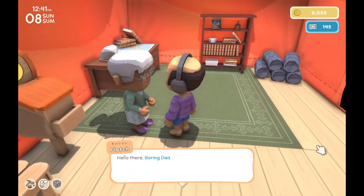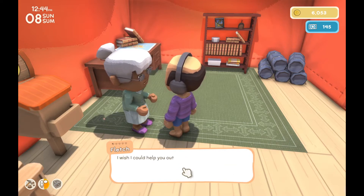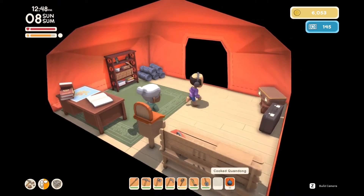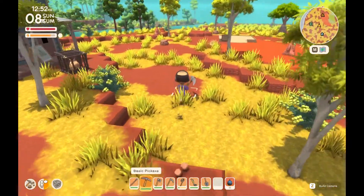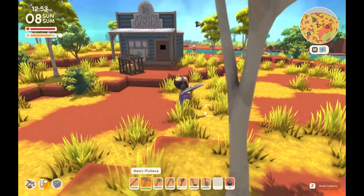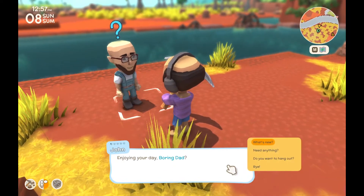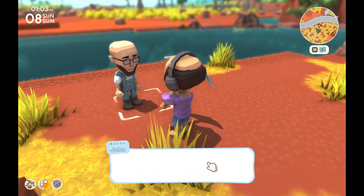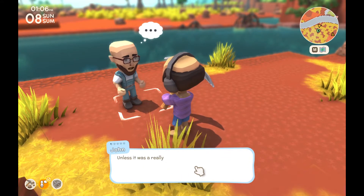We're going to chat to two residents as well, so let's talk to Fletch — seeing as the museum guy disappeared. Nothing interesting from Fletch. Let's talk to John, the shop guy. He said he doesn't usually hang out with people he doesn't know that well. Hard, John — we just built you a shop! He says he wouldn't trade trading for anything, unless it was a really good deal.